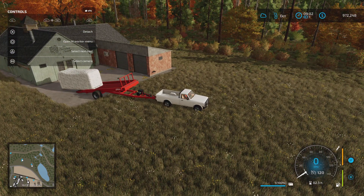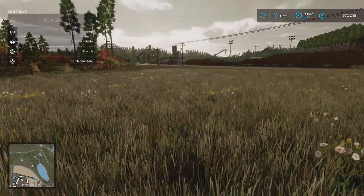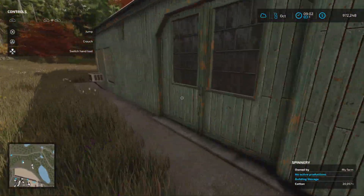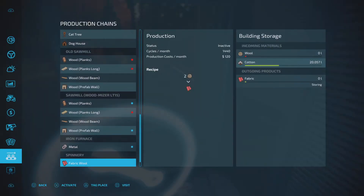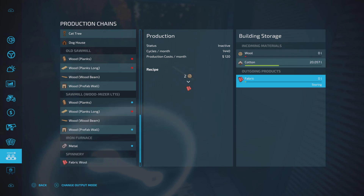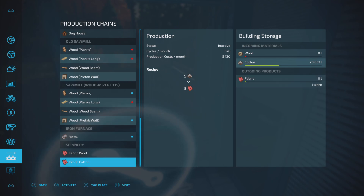It should go straight into the production point and disappear. There we go — so it's in, 20,000 litres of cotton. Let's go and turn this on at the production point. We want it set to storing, which we are, and it looks like we get five cotton and three fabric — not a bad exchange rate.